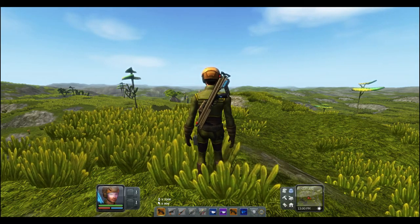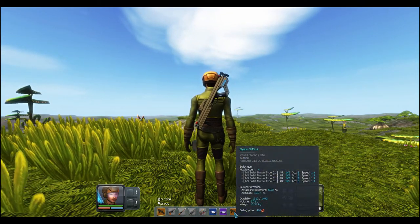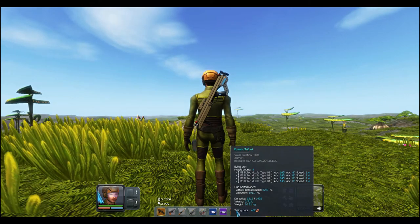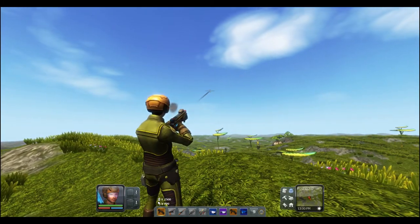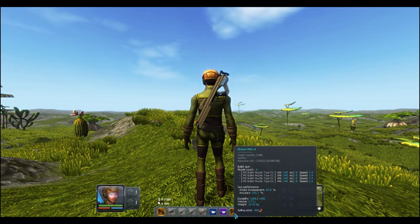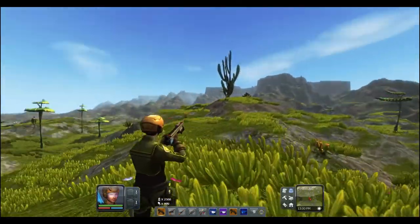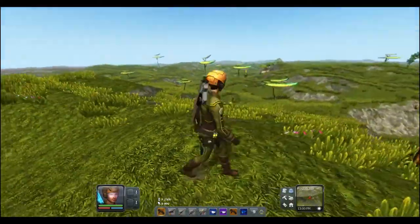This one does 145 damage per muzzle, whereas the other multi-shot pistol only does 110 — an extra 35 damage per muzzle. And I'm shooting four bullets at once. The spread pattern basically puts all four bullets in the same spot. So at 145, that's 290 plus 290 — that's 580 damage this gun is putting out.